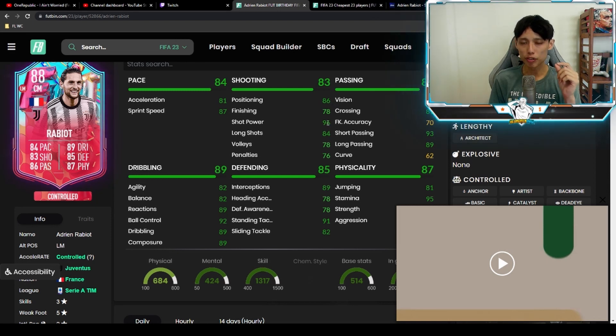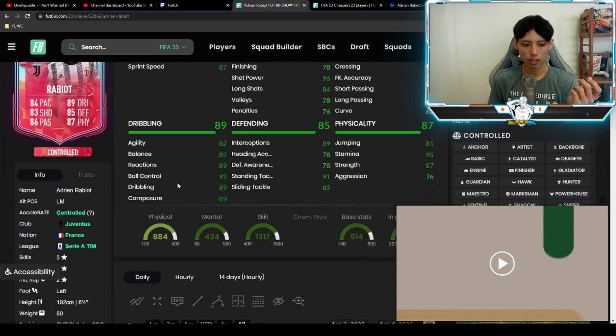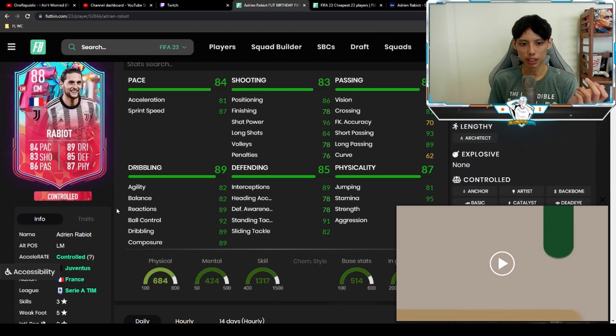His acceleration is 81 with sprint speed at 87. Attack positioning is 86, shot power is very high at 96, and finishing is relatively decent at 78. Passing is actually very good as well — 93 short passing, 89 long passing, and 84 vision. Agility and balance is always an issue with Rabiot given his body type and height.